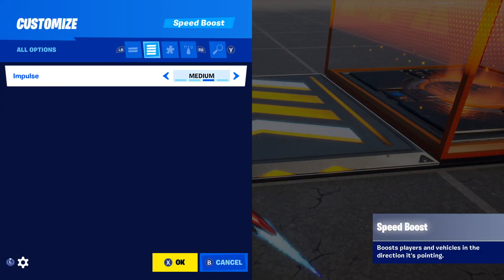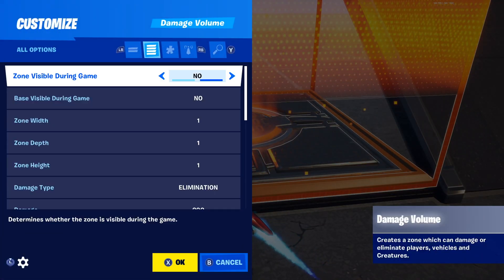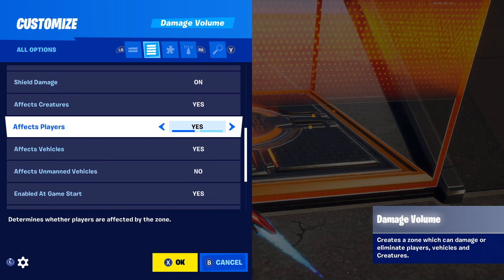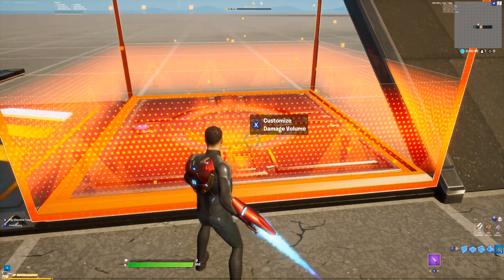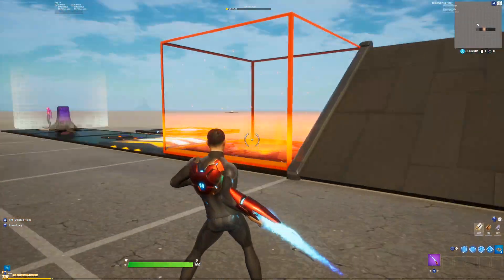Then we have our speed pads, which are set to medium speed. Also with the damage volume, you don't need to change anything other than 'affects players' — you want to turn that to off, just in case someone decides they want to jump on the horizontal tracking thing and die.